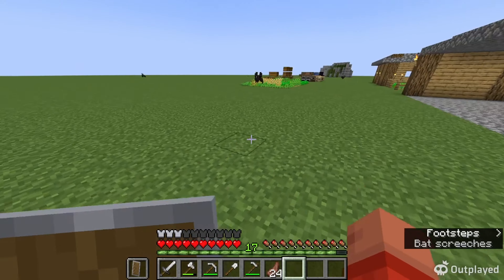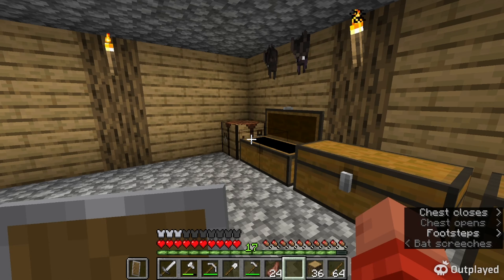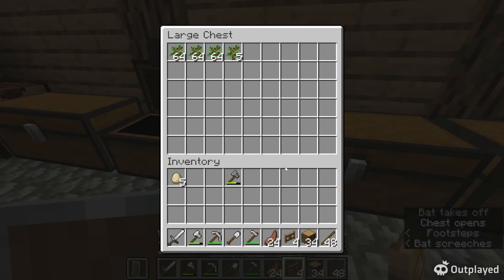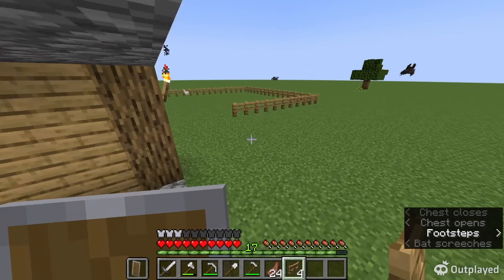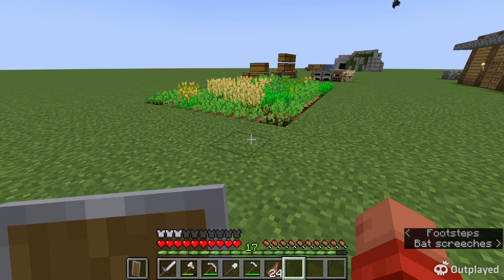We're already almost done with the fence, so we need some sticks, some logs, and we'll make four fence gates to exit and enter - that way animals can't fit through. Along with all this stuff, I think we'll be farming a little bit this video with these farms here.